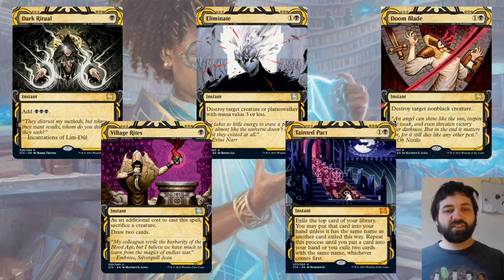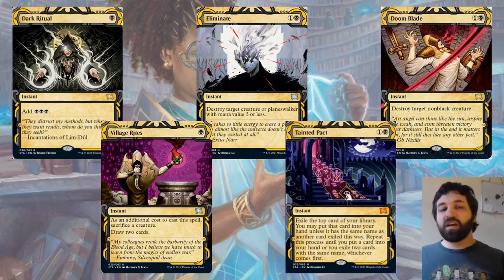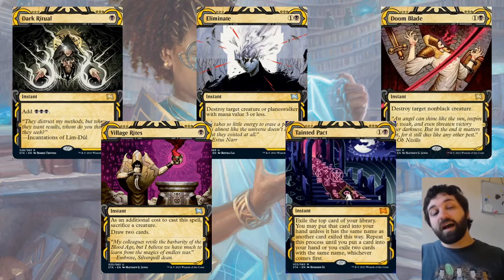Also Village Rites — single black, sacrifice a creature, draw two cards. With pests it's going to be really good. And it's also a way to kill one of your own pests that the opponent might not have normally been able to kill.